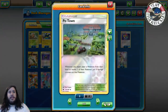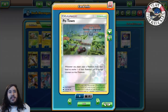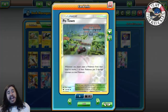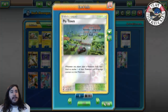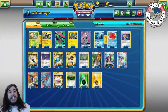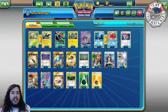A really interesting card in this deck is Po Town. Po Town makes it where they take three damage counters when they evolve. This is a really big deal. Some lists are playing Kukui, but with Po Town you can actually one-shot Decidueye — if they evolve their Rowlet to Dartrix to Dartrix to Decidueye, once Po Town is down they take 30 damage, and Nature Judgment plus Choice Band is 210, which knocks it out.